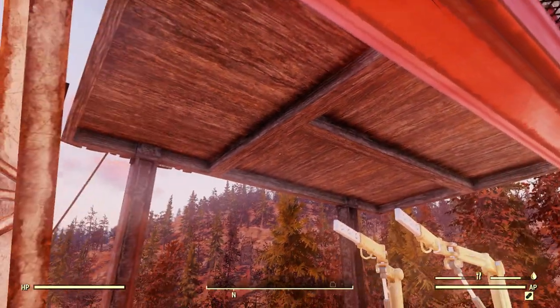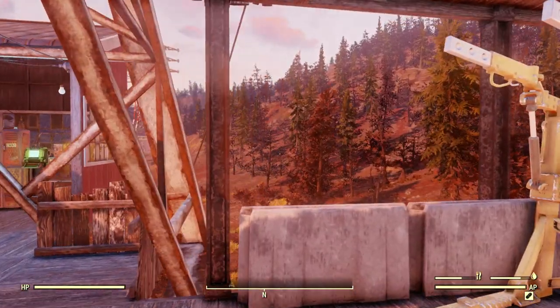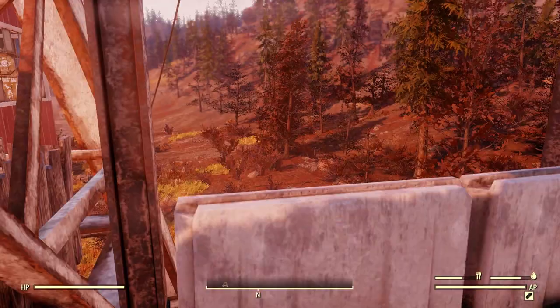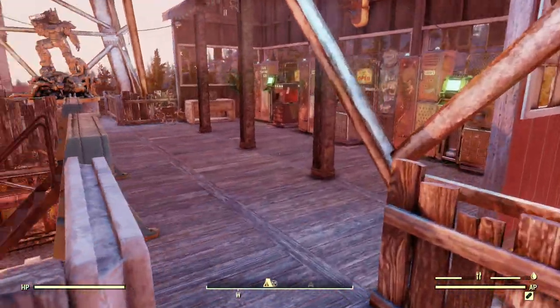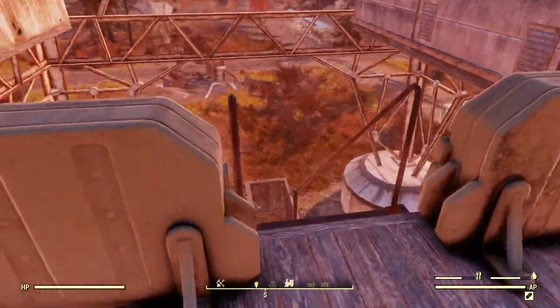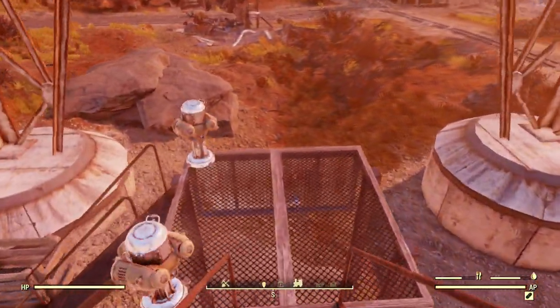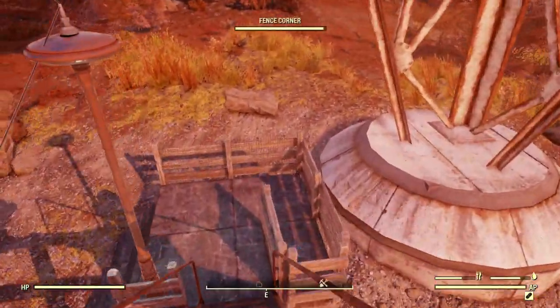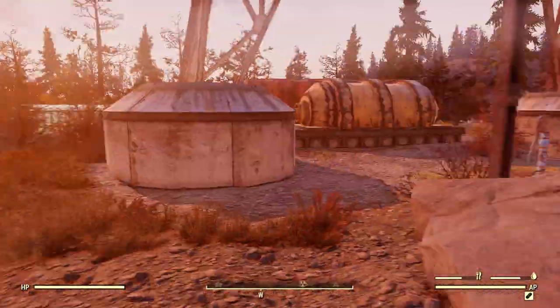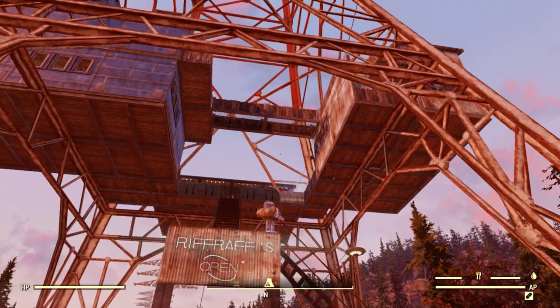I like how this section sticks out with the beam supporting it. That kind of comes back into the vending area, so that's pretty much it. I actually really like this build — I think this is one of my favorite camps I've done so far. And of course it's for my mule, so I don't even get to enjoy it on my main. But it's a pretty cool camp.